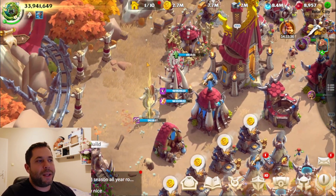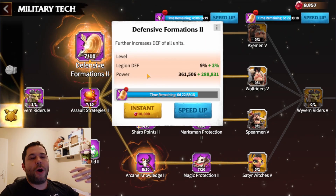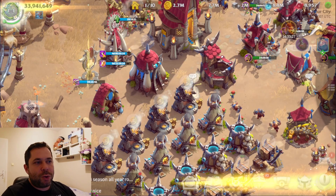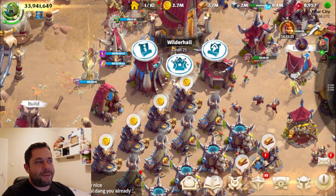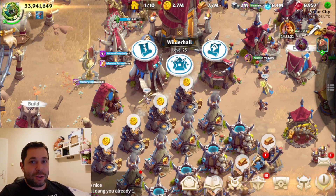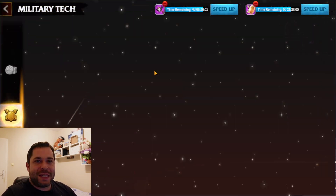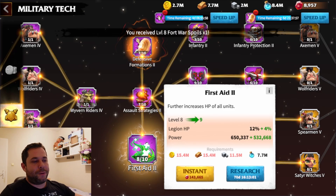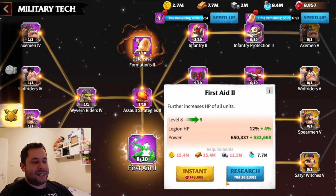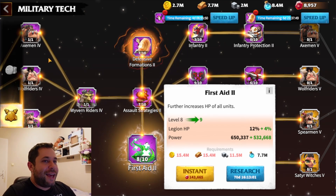Here comes the best place in my opinion to spend your universal speed ups, and that is on researches. Those researches cost a lot of time. From level 24 to level 25 on the city hall, the biggest upgrade you have, it's not that much compared to research.